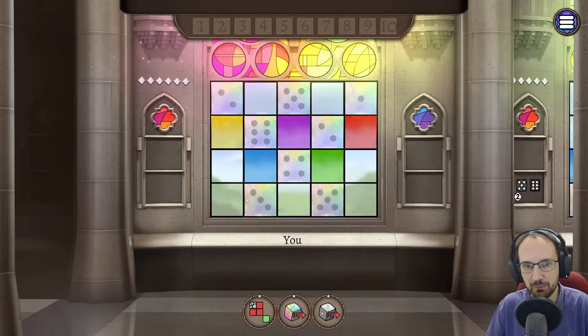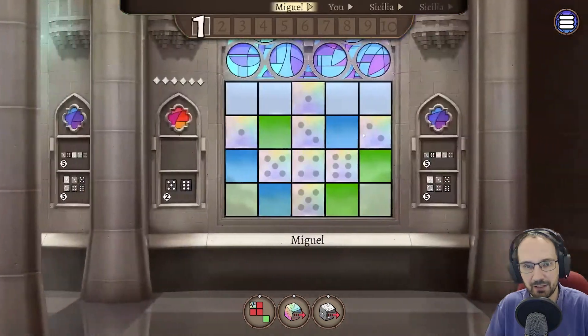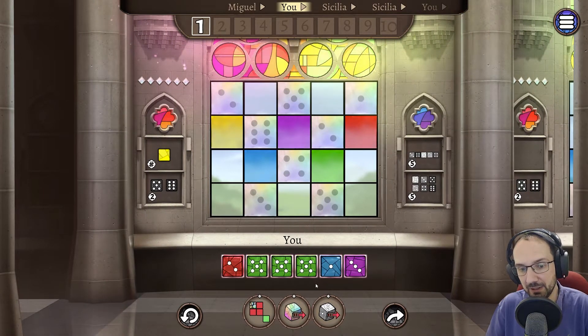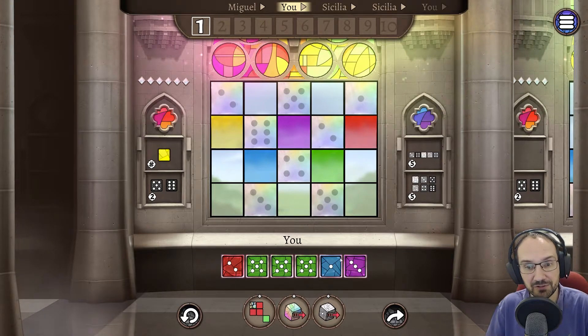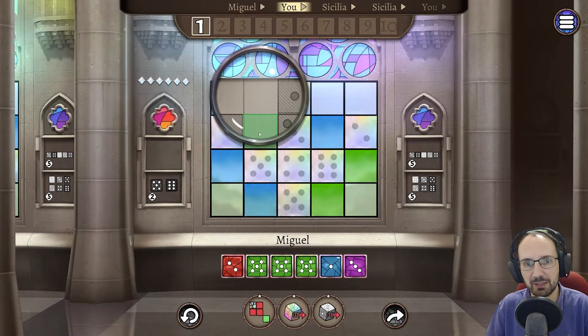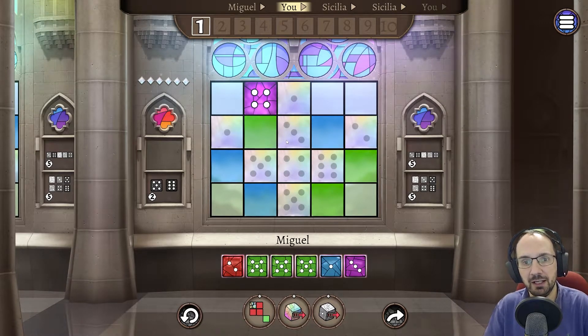Here we go. This is the board we picked with its arrangement of different spots. In a three-player game, the game starts by rolling six dice. The first player drafts one dice and places it on his board. He drafted a purple four and placed it on a blank spot. The first dice you place on your board has to be somewhere around the edges.